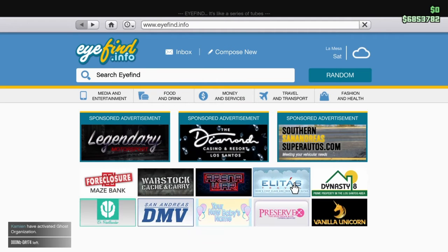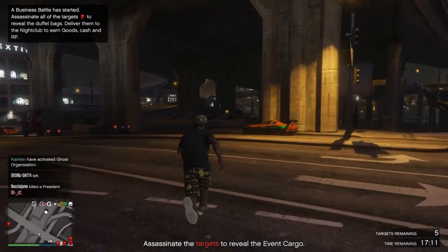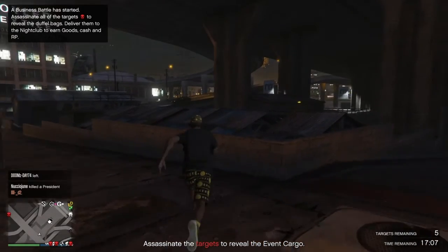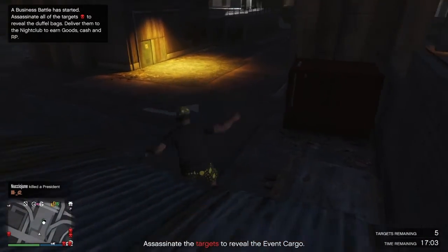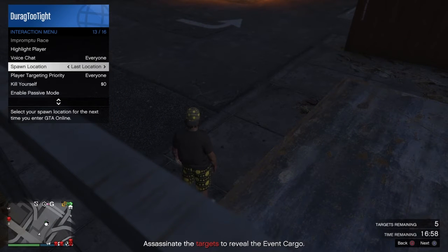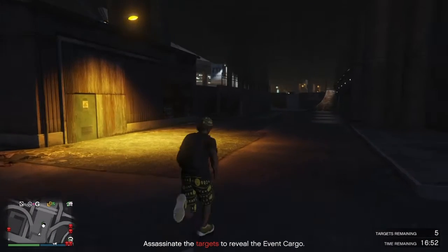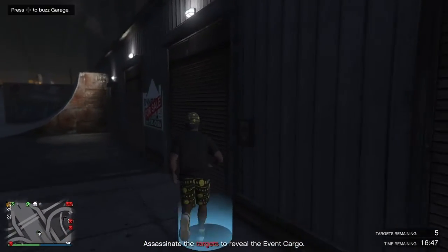Now look, I'm at 6.8 mil — that's 2 mil gained. I'm gonna do this glitch two more times for y'all. One thing I forgot to mention: you want to hold your touchpad and make sure your location is set to the last location. This will save lots of time when doing this glitch repeatedly. So go back to the garage.